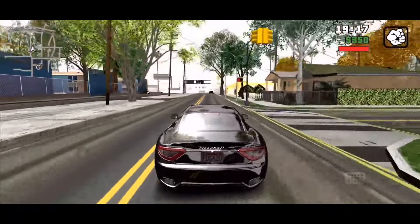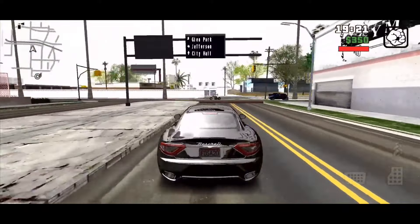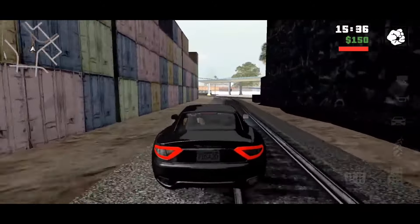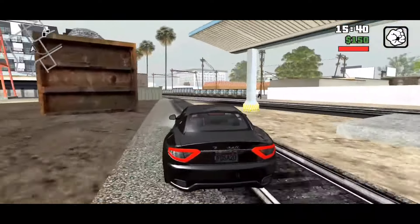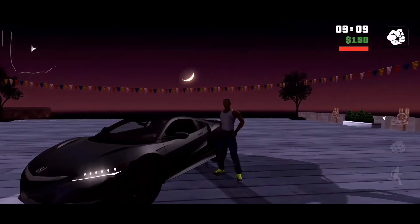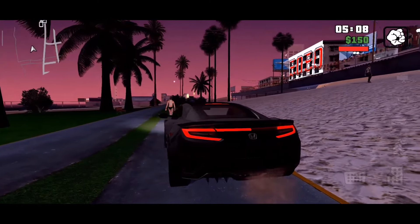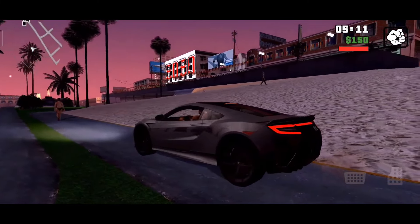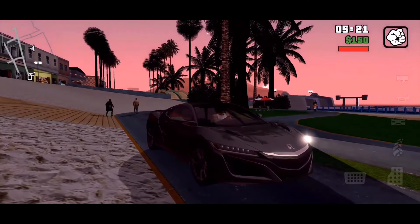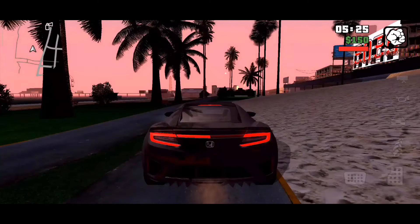Now you can see how good it looks, and this graphics is very smooth. In this Graphics Mode you will get a 60 FPS mode. With this, you will get the new overdose effect, and you will get the LED headlights and tail lights, and you will get the turn indicators. And there will be more realistic shadows.